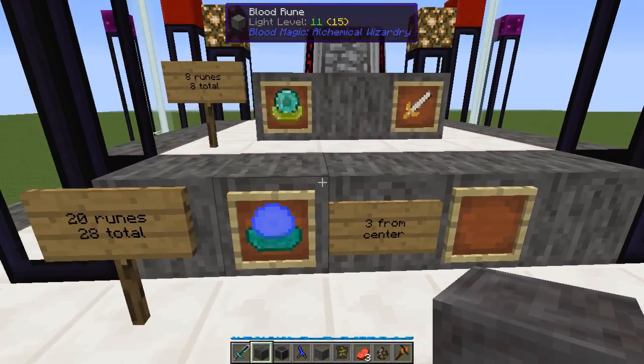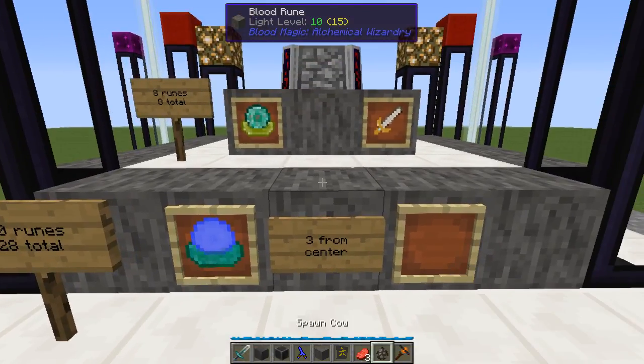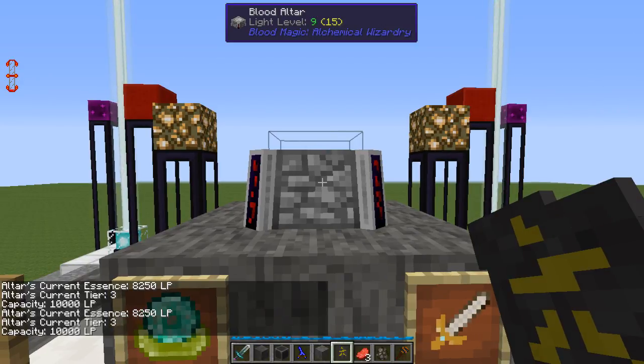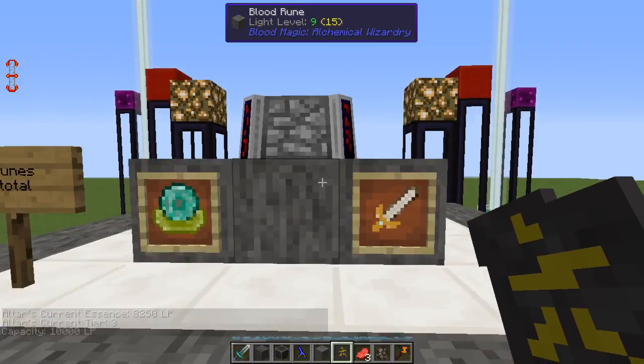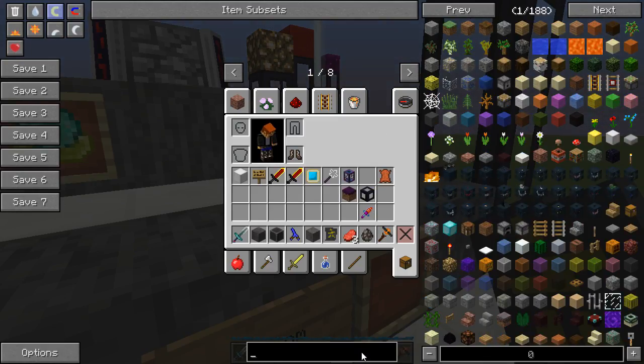Now we have this tier done, which gives you access to the Magician's Blood Orb - the blue one - that lets you craft a few more things. We're now at tier three and you can see the cow gave us 250 LP right there, but it still only holds 10,000 LP even at tier three.